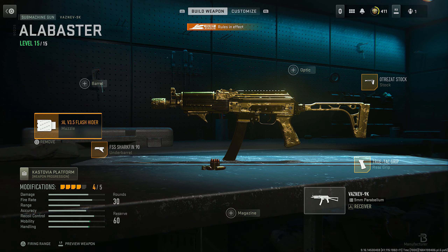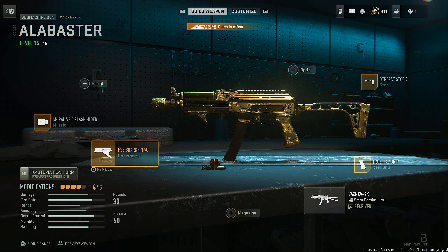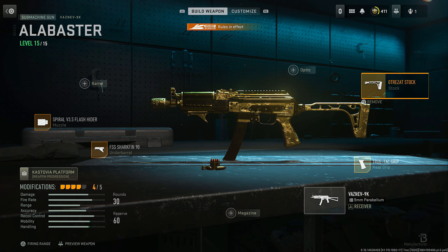Moving on to the main submachine gun — the Vaznev 9K is still in the top position. For this, we're going to run the Spiral V3.5 Flash Hider, the FSS Sharkfin 90 Underbarrel, the TrueTac Grip, and the Otrazat Stock in the final position. You only need four attachments on this gun, and it absolutely fries.